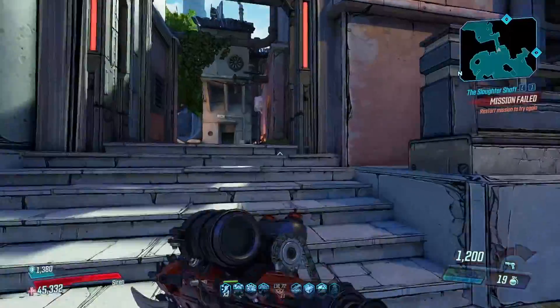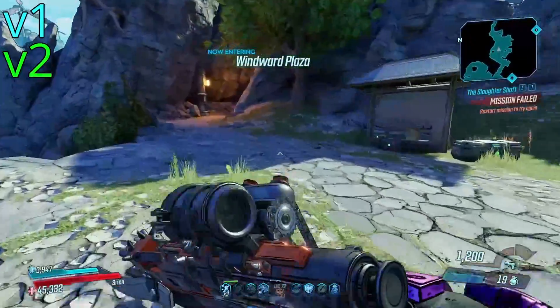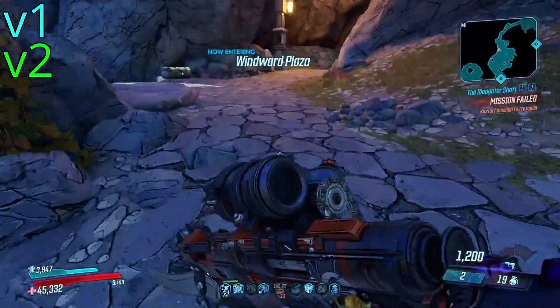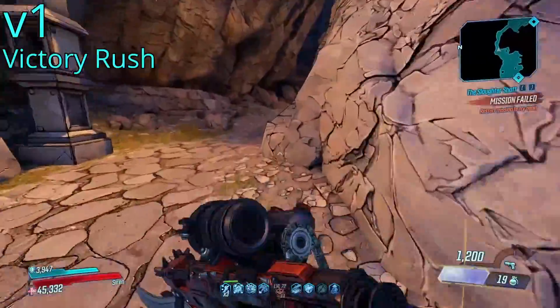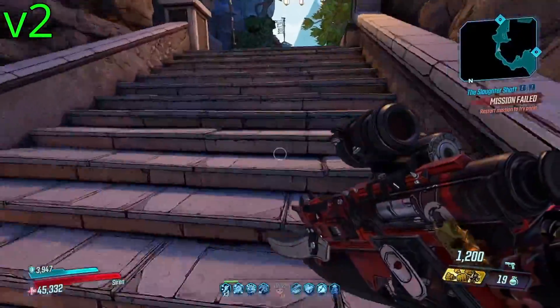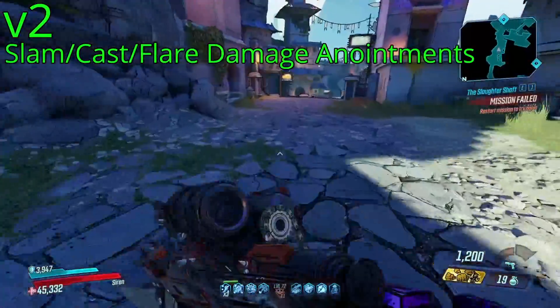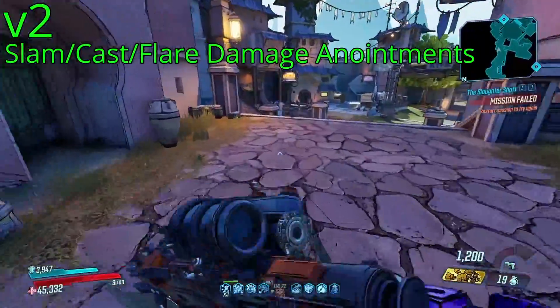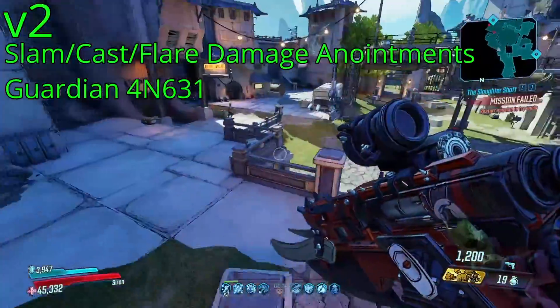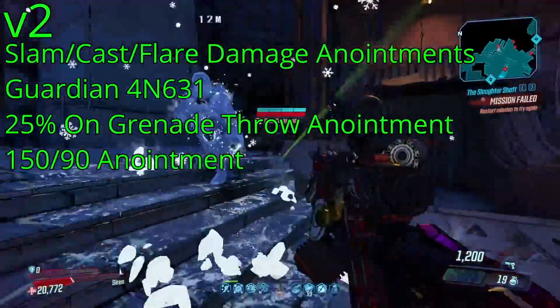Where things can get a little bit more complicated is V1 and V2 damage. These are overall damage bonuses, but it can be kind of difficult to figure out the sources of them. But the big ones for V1 are the Victory Rush Artifact and the Terror Damage Anointment, and V2 is where you'll find things like your specific action skill damage anointments, like the Slam Damage, Cast Damage, and Flare Damage Anointments. Guardian Angel damage buff goes here, 25% on grenade throw, 150 over 90, and the Icebreaker.